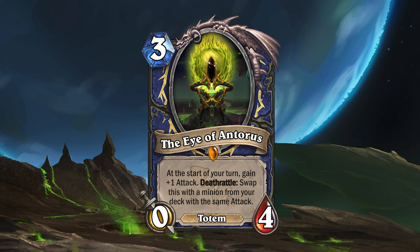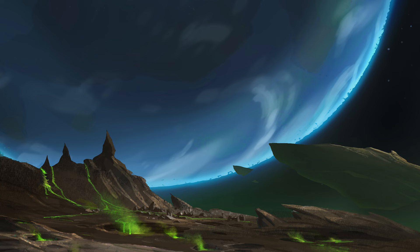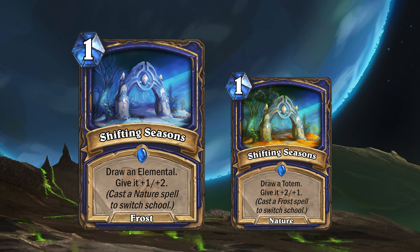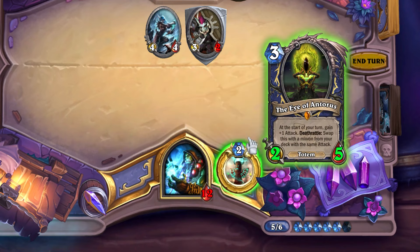So how do you make use of this new Eye of Antorus? Well, you could use it alongside some of the new spells from the expansion, such as Shifting Seasons. Shifting Seasons is a one mana frost spell that will draw an elemental and give it plus one plus two. Shifting Seasons is a Shifting Spell, which is a new type of spell that switches school, and it will switch to a nature spell once you cast a nature spell. As a nature spell, Shifting Seasons will instead draw a totem and give it plus two plus one. This plus two attack is very important, but we'll come back to that later.